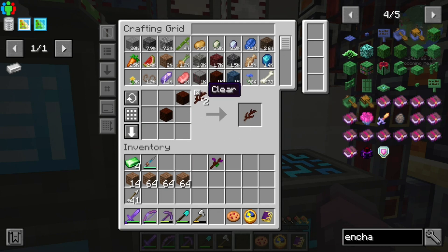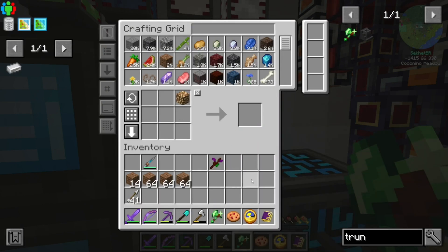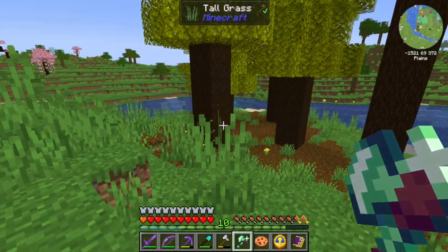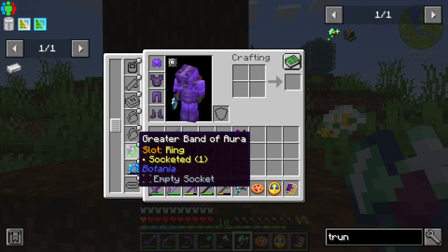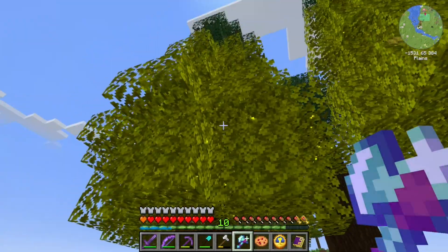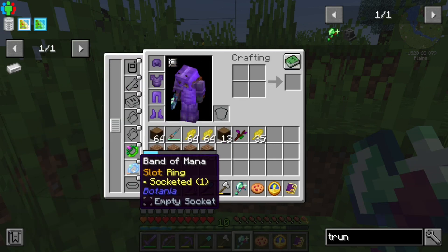We have four Terra Steel now. We are going to use it to make our first fancy tool — this is the Terra Truncator. This will chop down a tree all at once, and it will repair itself using mana. We are gonna put some enchantments on it. Our golden fiber has been doing a wonderful job. Most of these are ready to harvest. We got a good amount of mana in our Band of Mana just from walking around with the greater Band of Aura. Boom — whole trees all at once, and it's very satisfying. Not all of these are completely converted. This is a good amount of gold leaf for now — that's what we're here for. And you'll notice this took no durability — it used a little bit of mana.